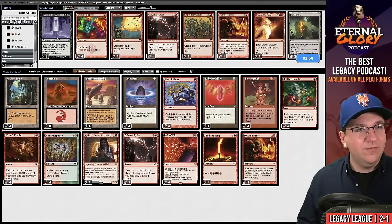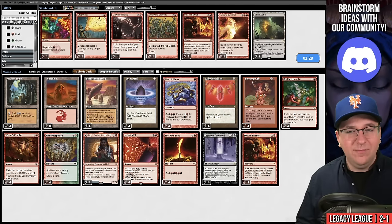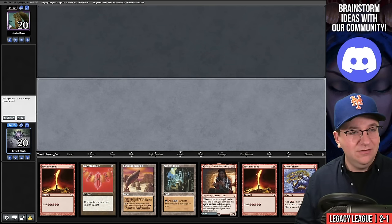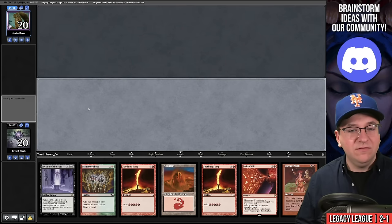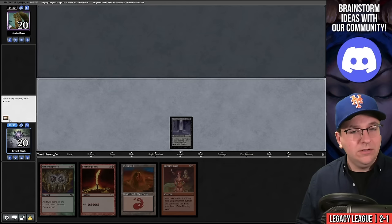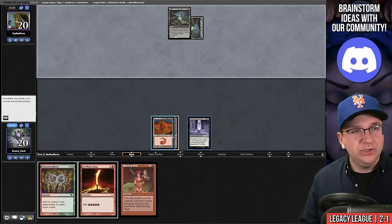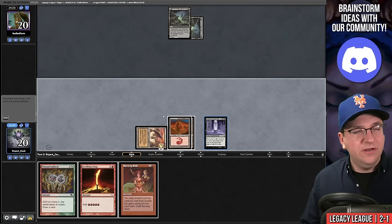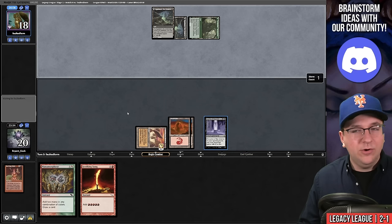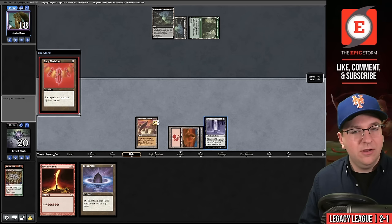We board in Leyline of the Void, cut Galvanic Relay, and possibly Past in Flames since this isn't a value matchup. Game two, as much as I'd love to keep our hand, we need Leyline of the Void. No Leyline — going to five. We'll keep but it could bite us. Our opponent is also on five. Leyline goes into play. We pass; they play lands. Sandstone Needle. We send it back — next turn we can at minimum cast Empty the Warrens. They have Thoughtseize and take our Burning Wish.